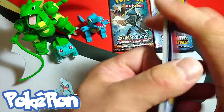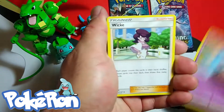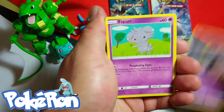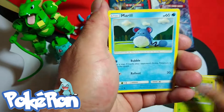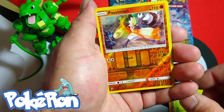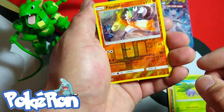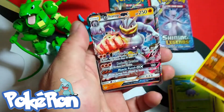We're hoping for some Tapu Fini's today. I'd like to get at least one hyper rare today on camera — they're the funnest to pull. Sip Viper, I haven't seen him in a while. Charmander, a Passimian, a reverse rare. That is such a cool card — I've actually never seen this, so I'm loving it.